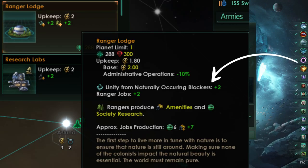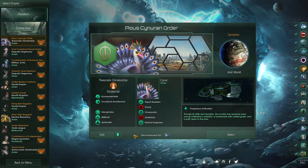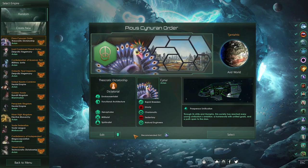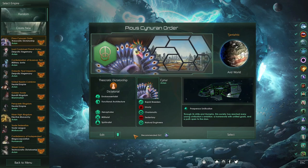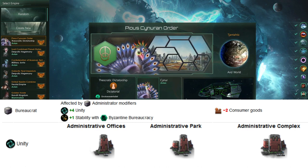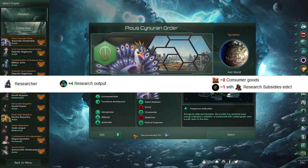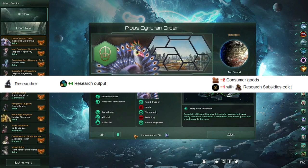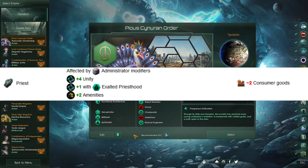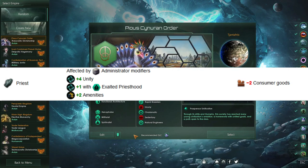The Ranger Lodge itself is relatively weak. It does not really stack up well comparing it to other buildings which can give us Specialists. Comparing it to Administrative Offices, which give us Bureaucrats — each Bureaucrat will produce four Unity. A singular Researcher will give us four Research to each type: not just Society, but also Engineering and Physics. A Priest, if you are a Spiritualist, will give you the default four Unity but also two Amenities.